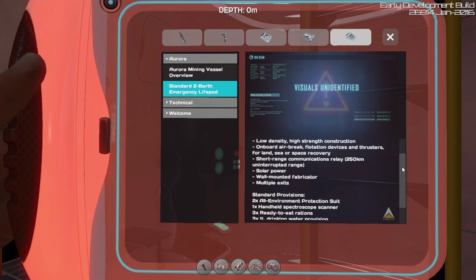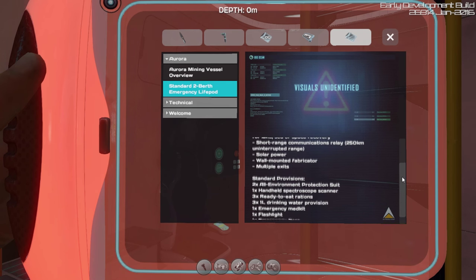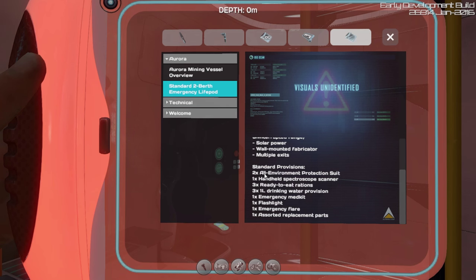I won't read all of it, but I'll read some of it. Standard provisions — I'm guessing this will be the stuff that comes in the thing, because it would make sense. Two environmental protection suits, one handheld spectroscope scanner, which is what I have now, ready-to-eat rations, drinking water, emergency medikit, flashlight, emergency flare, and assorted replacement parts. So that makes sense.